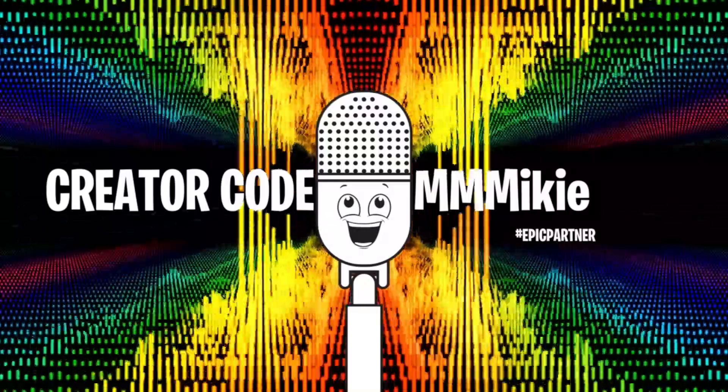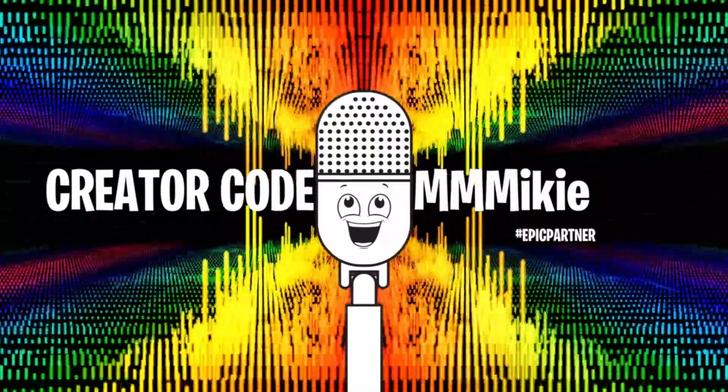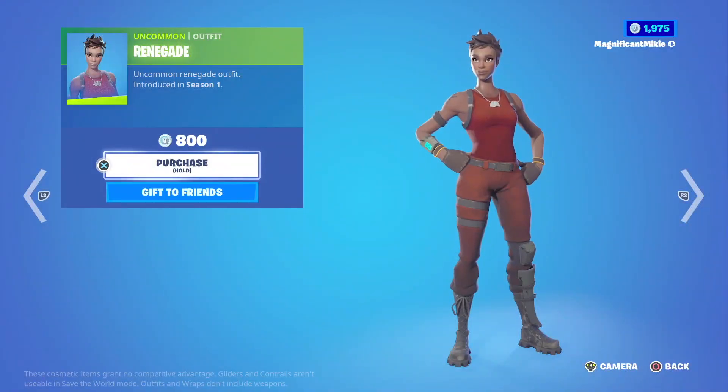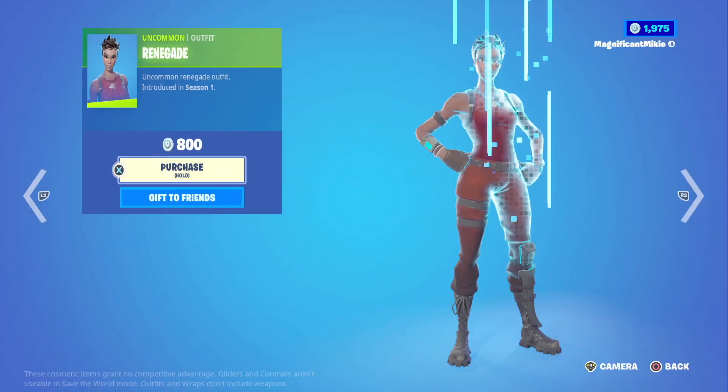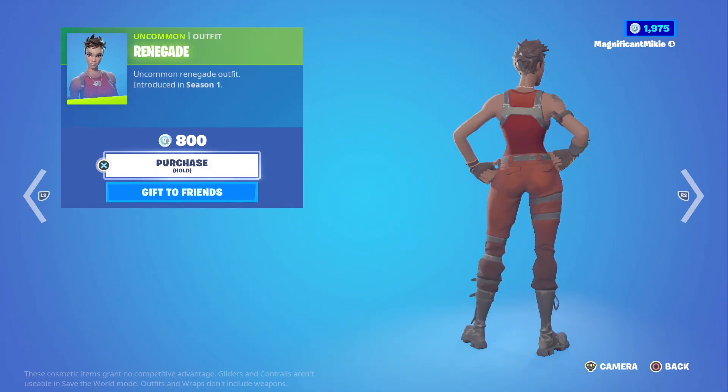The item of the day is an easy one for me to pick — everybody loved this one. There was controversy when it first came back to the Item Shop, but everybody knows it's the Renegade outfit. It does look great. To me, in the beginning of Fortnite, these were some of the outfits I was the biggest fan of — the outfits that were just reskins of the base default models. I always liked a lot of those ones the best.